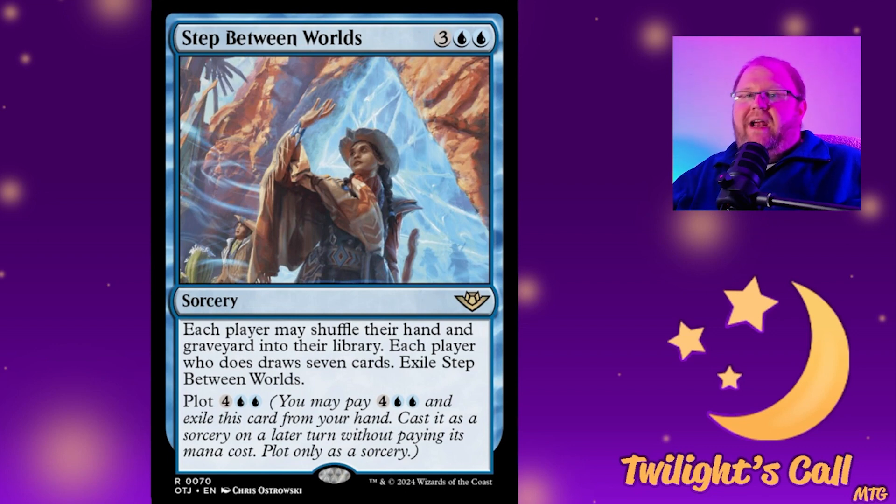Then we have a new wheel effect I absolutely adore. Step Between Worlds for three blue blue sorcery: each player may shuffle their hand and graveyard into their library. Each player who does draws seven cards. Exile Step Between Worlds. You can also plot it for four blue blue — it costs a bit more to plot, but you can save mana later for a counterspell to make sure it resolves. My Locust God deck loves wheel effects and this will be a great addition.